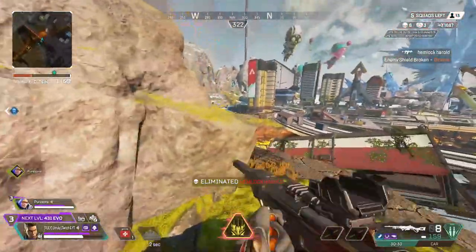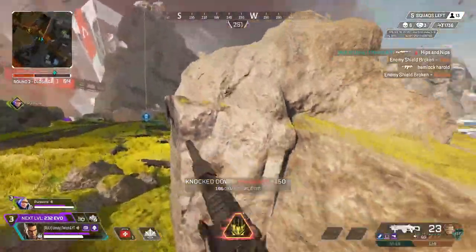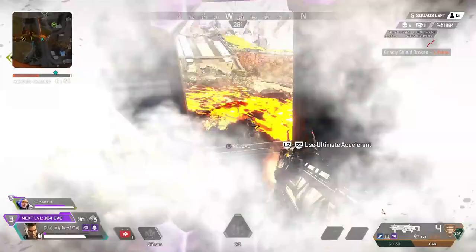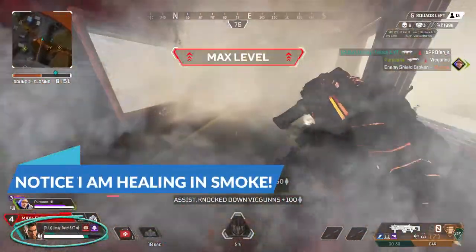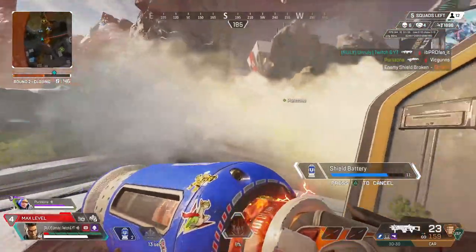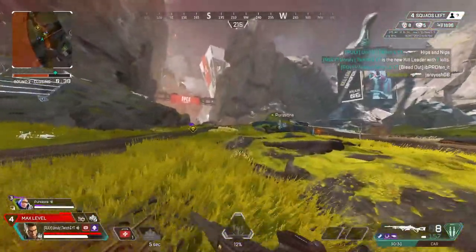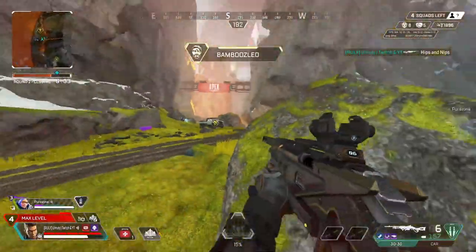Here we use bang smoke to cross the tracks, and then bang ult to suppress and do damage to other teams in the area. This is a three-team fight. The wife and I are third-partying this, but because of the number of teams involved we have to chop it into smaller chunks — that's where the bank smoke comes in. We work together to take out the weaker team, then I take that 1v1 with the Lifeline. Right there is just good bang ult usage for the third party — bang smoke to cut off lines of sight, then win those isolated fights.